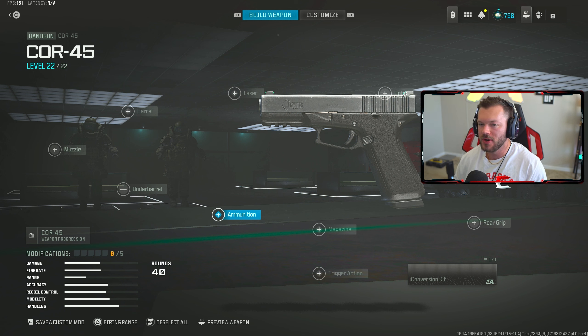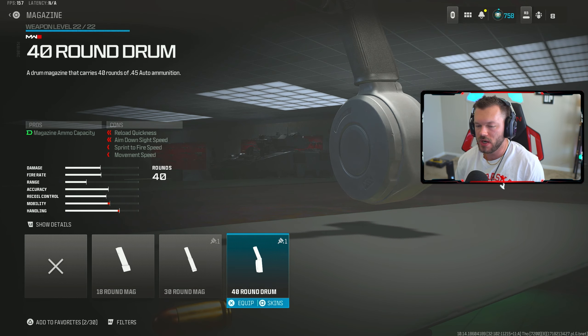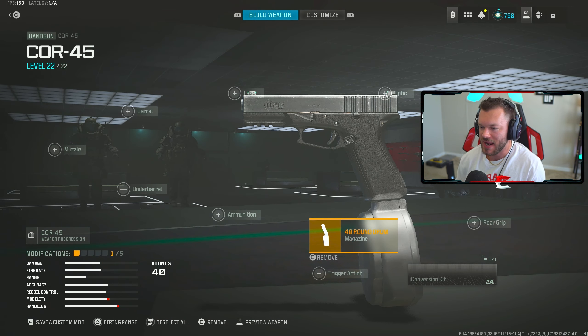Now let's build out our Glock — we're using the Core 45 as our base gun. First thing in the magazine section, we're throwing on the biggest mag possible, the 40-round drum. This is definitely necessary, especially if you're playing trios and quads. Highly recommend it. This gun is actually hitting very hard, and I had some crazy reactions with people saying it's the best pistol in the world. It's wild when you're able to down people with a pistol when they've got an SMG.